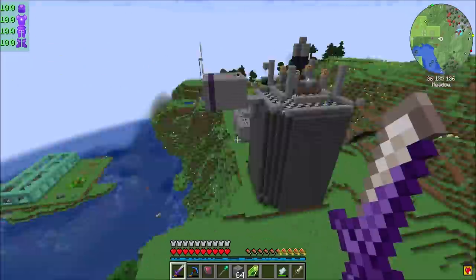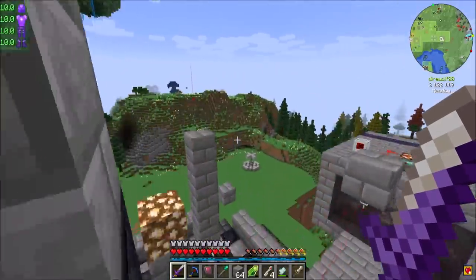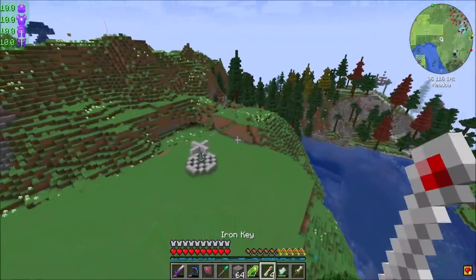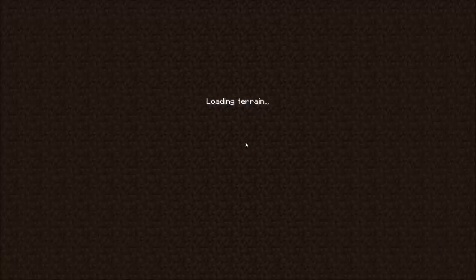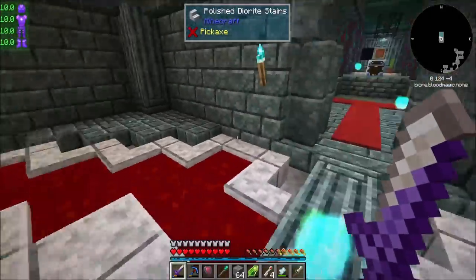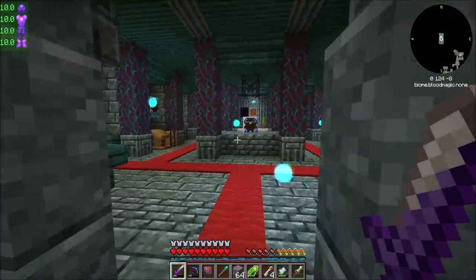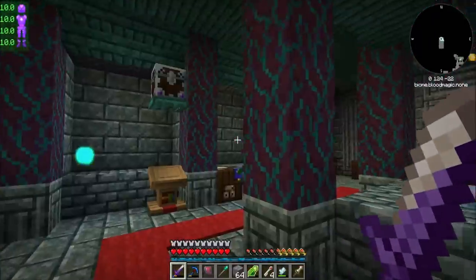I've got four of those keys that I left in here. And we're ready to pop back into that dimension, so let's do it. I just want to explore these rooms a little bit to see what else is in here. I'm not entirely sure how this works out, but we got the Saturated Tau, because that's the important bit.